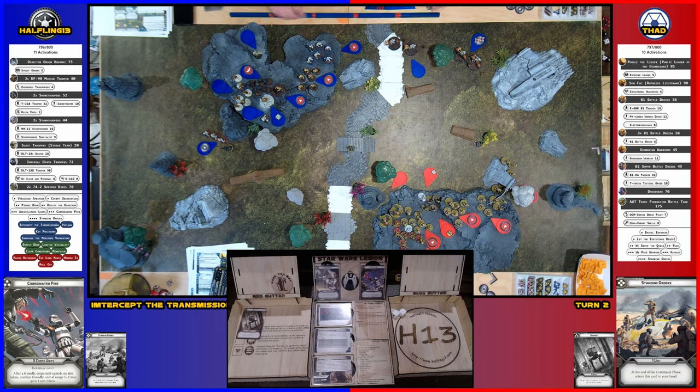I'm going to go with this core unit here. They're going to ready, use their specialist for an aim, then fire the rocket at the B2s — two hits and a blank, rerolled one for a third hit, which is impact three, so it goes through armor. And they chain it over to the stormtroopers or shore troopers.